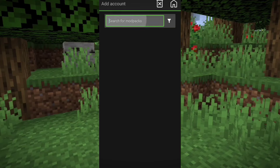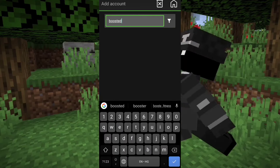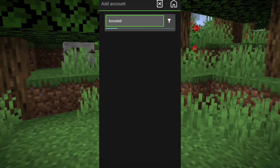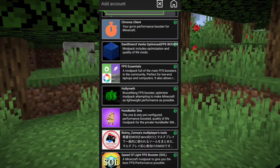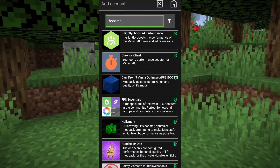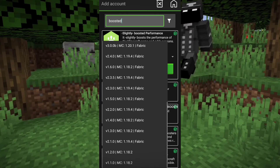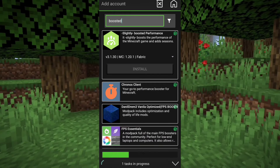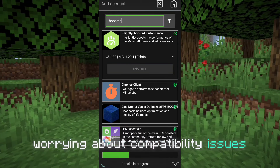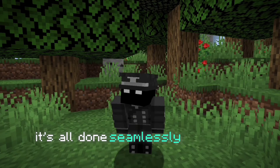When you open up the launcher, you'll find a dedicated section for modpacks. Here, you can search for any modpacks. Once you've found a modpack that you like based on your interest, all you need to do is click on the install button. The launcher will automatically download and install all the required mods, ensuring compatibility and proper setup. No more searching through different websites for mods, worrying about compatibility issues, or manually installing mods one by one. It's all done seamlessly within the launcher.